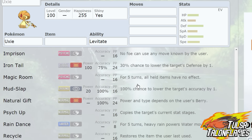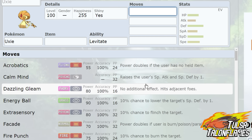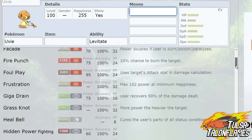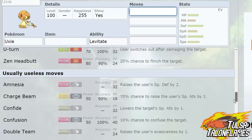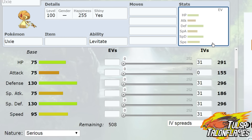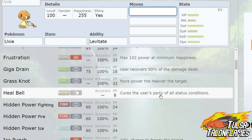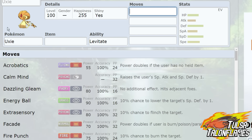Versatility is something I mention so much. I have someone who's available to be a waller, a staller, a knock-offer — you can U-Turn out of there, set up screens, Toxic stall, and heal your team with Heal Bell to get those status ailments off. I was actually really, really happy to pick up Uxie as my first pick. I felt like it would have gone to someone else if I did not get it.